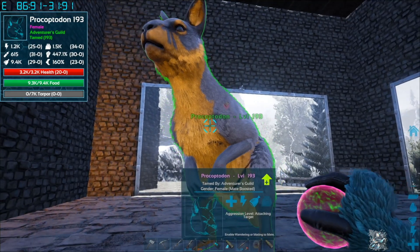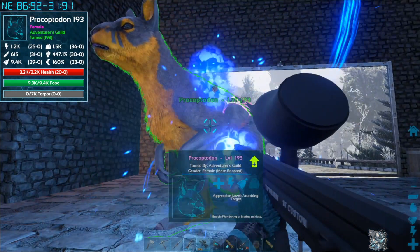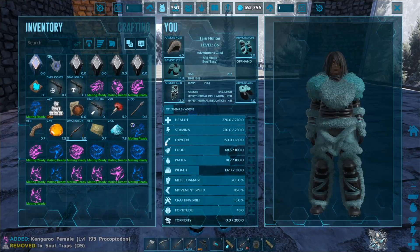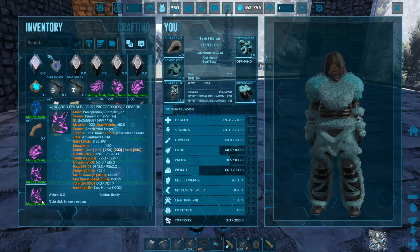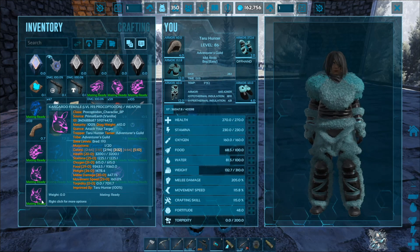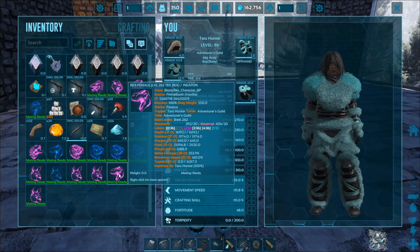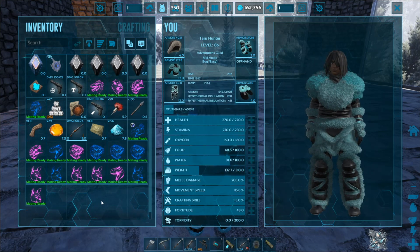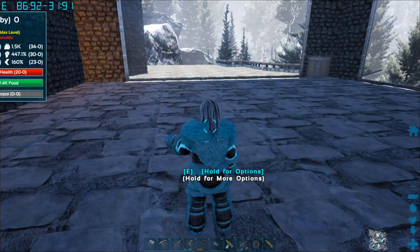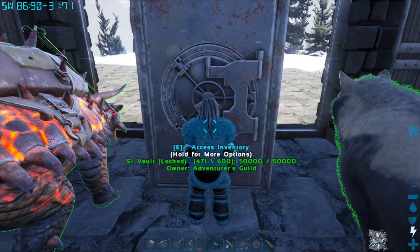Sometimes a color mutation occurs and you can't see it. That's where something like Dino Storage is super handy — when you have them in soul balls and scroll over them, you can see the colors. You can see this one has various color values, and I believe it's color region 5 and 10 that is the color mutation. Rexes are a bad example because they tend to show everything, but some dinos don't express their color mutations visibly.